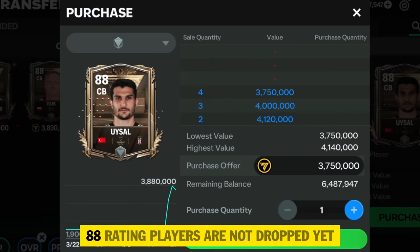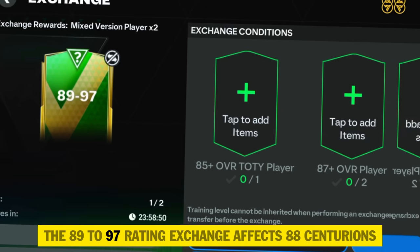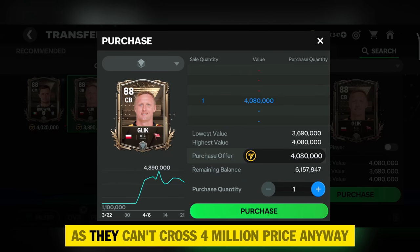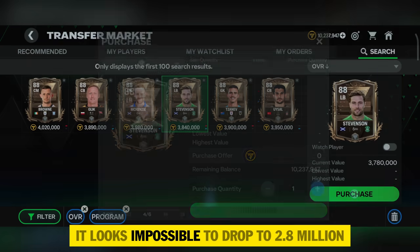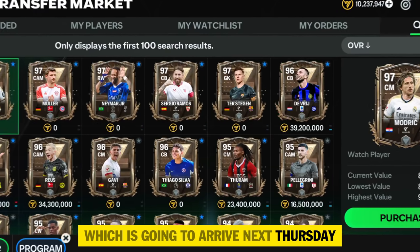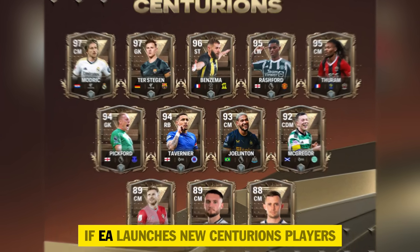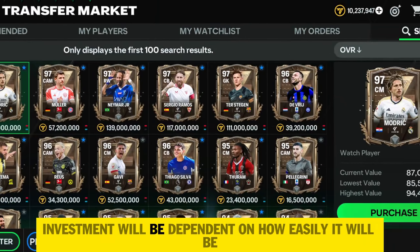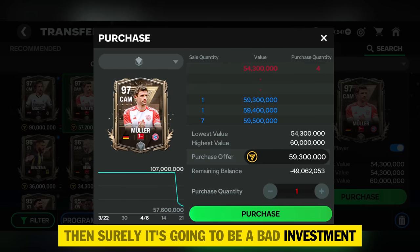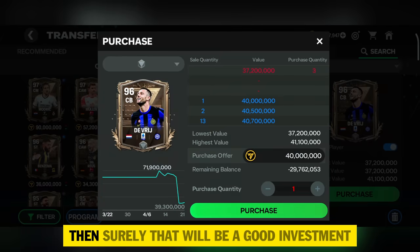In the recent scenario, investment can be done on Tuesday and Thursday. Since the Centurions 88-rating players haven't dropped yet, you might want to cancel the 88 Centurions investment as it will be risky due to the 89-to-97 rating exchange. If it drops below 2.8 million it would be a good investment, but that looks impossible by next Tuesday. The only remaining profitable investment arrives next Thursday — the new Centurions players. If EA launches new Centurions players, the investment depends on how easily you can pack those players; if they're easy to pack, it will be a bad investment.